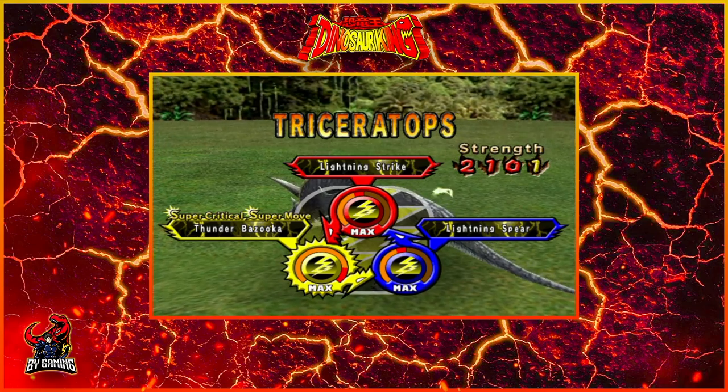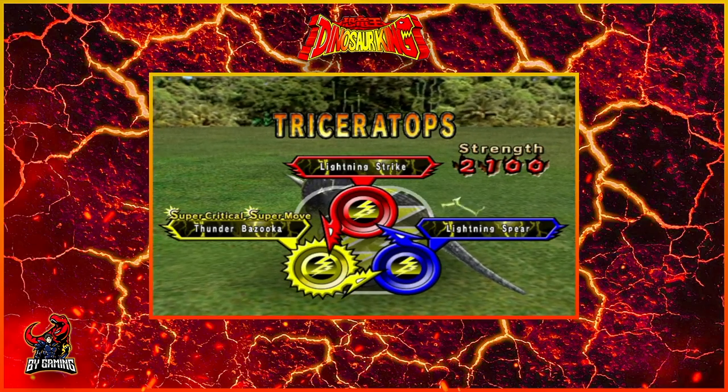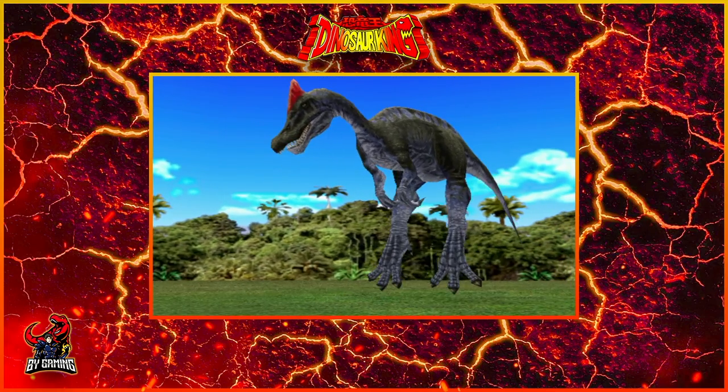So here we are with 2100 Strength, and we should be good to go. Okay, so first opponent is Seth with an Irritator, and poor Irritator is about to get electrocuted. Here we go.